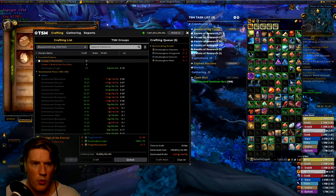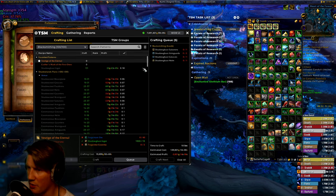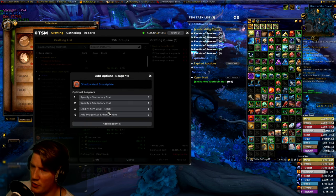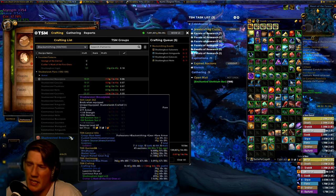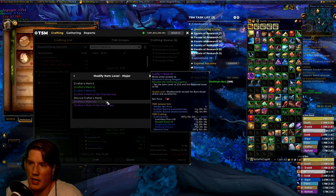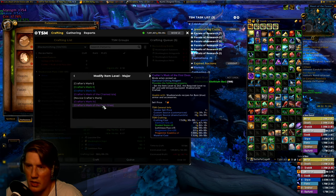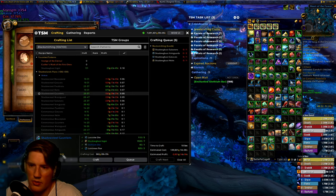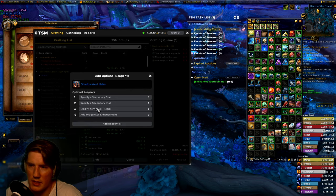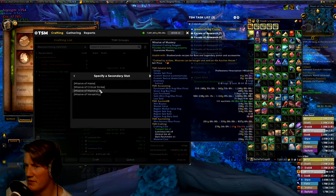I'm going to show you exactly how I restock for blacksmithing. I pretty much only do haste/mastery and a little bit of haste/versatility. TSM doesn't support cancel or crafting operations for these, so I do this a little manually. I go to the first item, add the Crafter's Mark of the First Ones, hover over it, and check my stock — if I have seven, I have enough and won't restock. I work through each slot; boots and arm guards sell faster, so I check those. Once I find something I want to restock, like shadow steel helmets, I proceed.